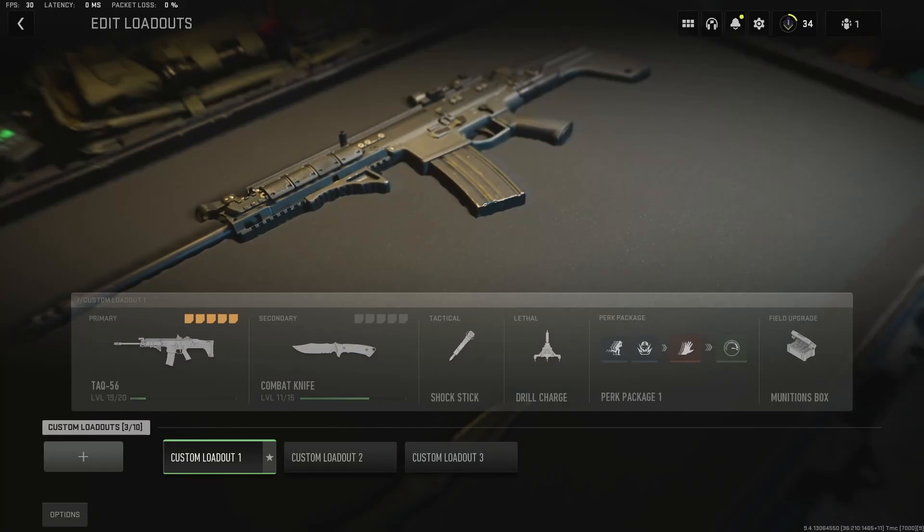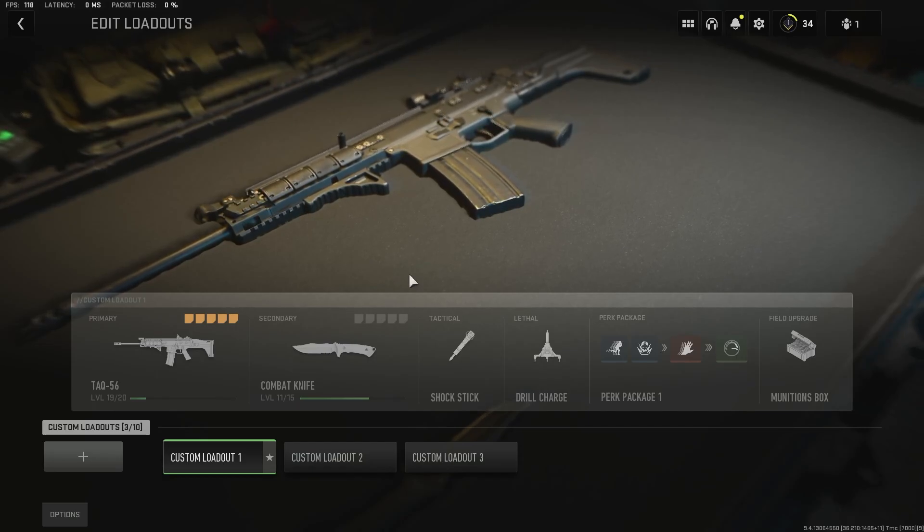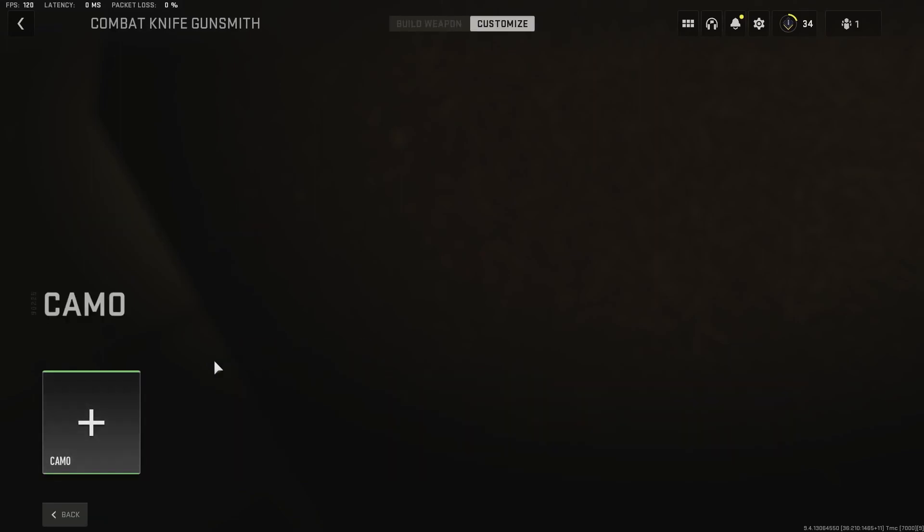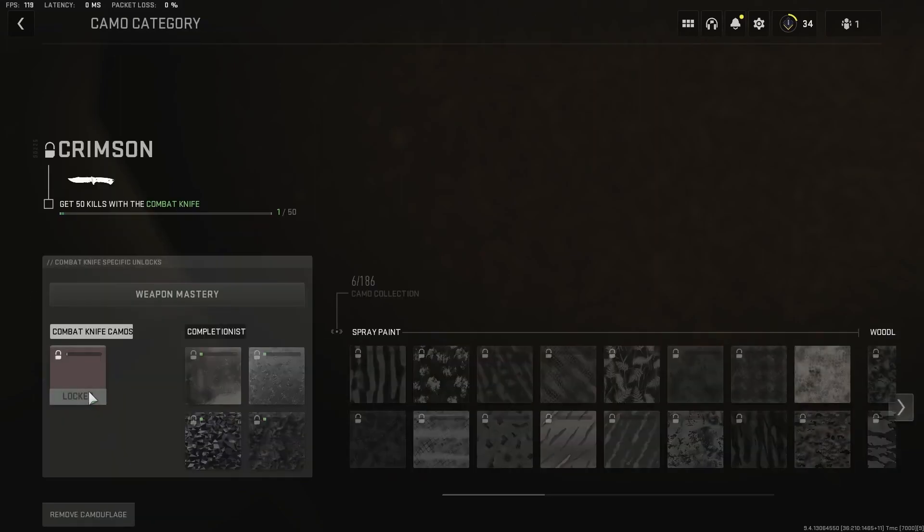What's good everyone, it's Smudger here. Let's talk about weapon levelling. One of the barriers to unlocking gold camo, especially with weapons like the combat knife, the riot shield, and the launchers, is that you have to level them up to around level 11 in order to unlock the single challenge you need to complete the gold camo.